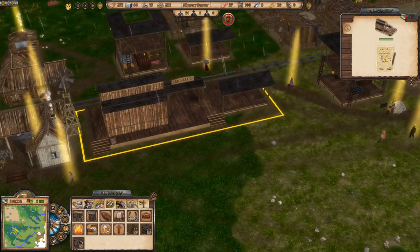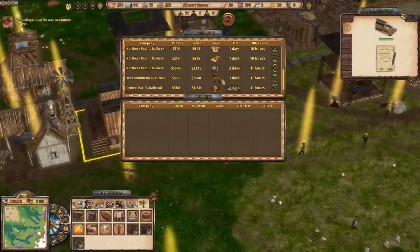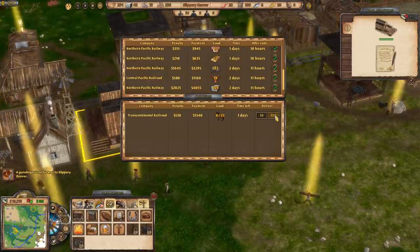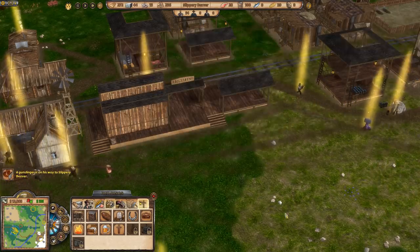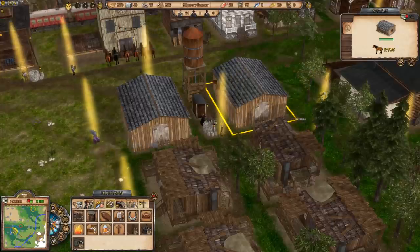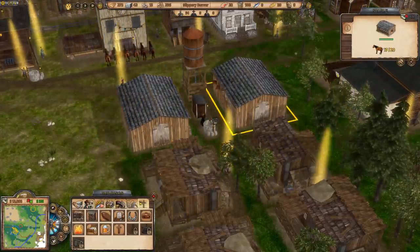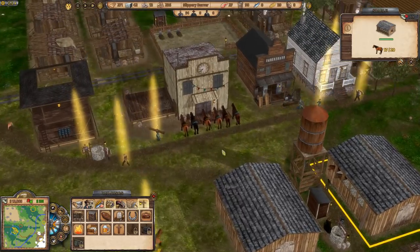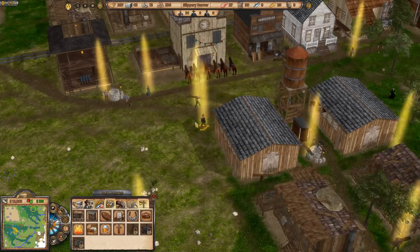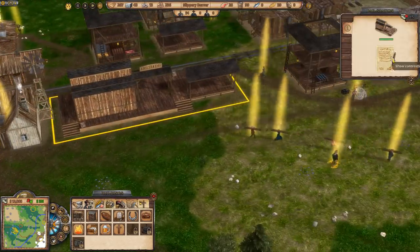Looking at contracts again — 23 horses for 1540, deliver them — boom! Nice money. Looking at the stables: one empty, one with 17 horses. People are bringing horses in right now.